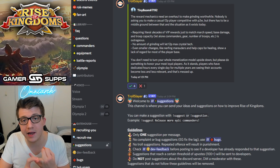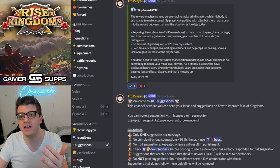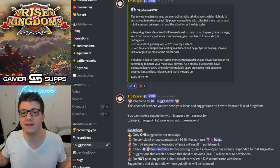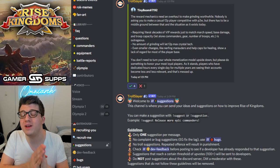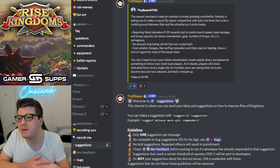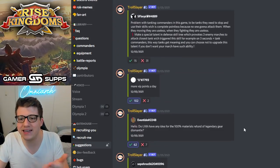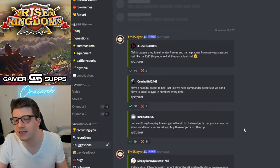Honestly, a lot of these suggestions are very similar — many are about crystal technology and the lack of VIP points. Many players in the suggestion section are clearly very frustrated, and many feel like Lilith isn't even looking at this channel — like it's a black hole that makes you feel heard when no one is actually seeing it. Can Lilith just make a statement? These same suggestions about VIP and crystal tech have been circulating for nine months or more, and Lilith just doesn't acknowledge them.